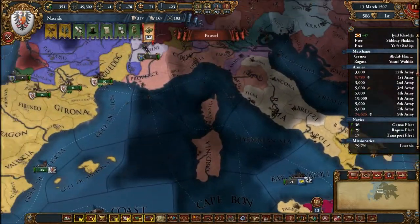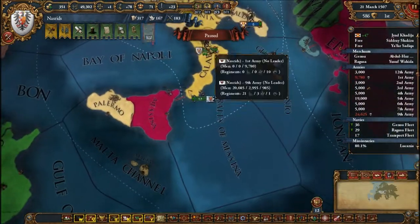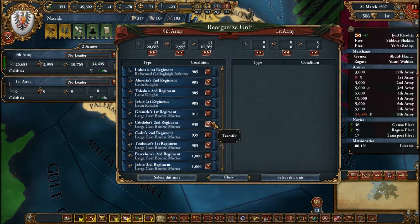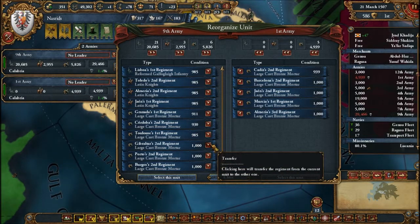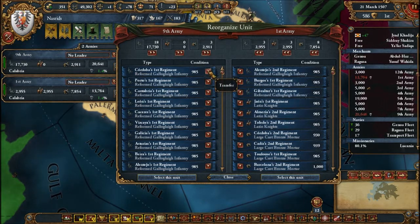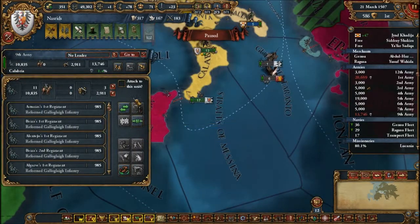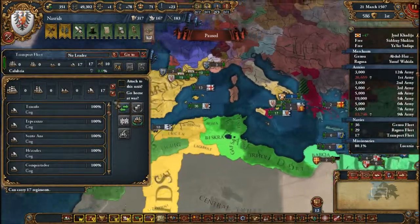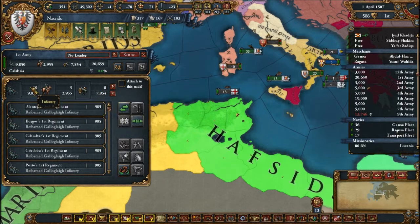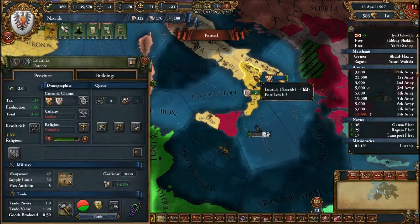I'm trying to remember what my army composition was. I think I had like eight cannons in each army, all the horses — probably like ten infantry, right? And you board the ships. It was like 21, 22. I see 18, 21. I think there's supposed to be four cavalry, and that's where the mistake is.